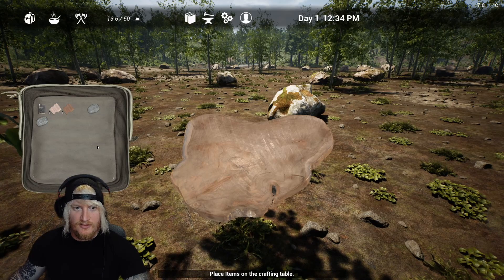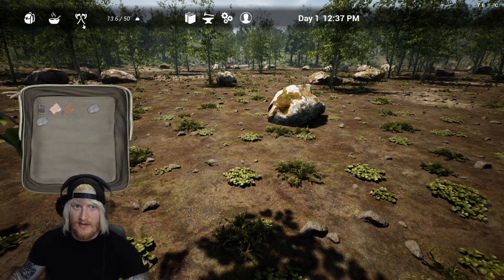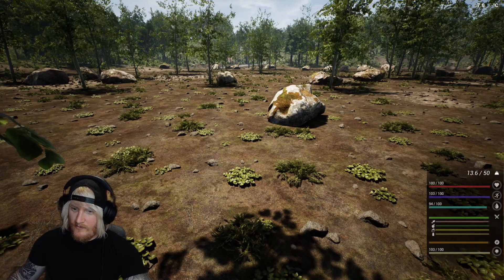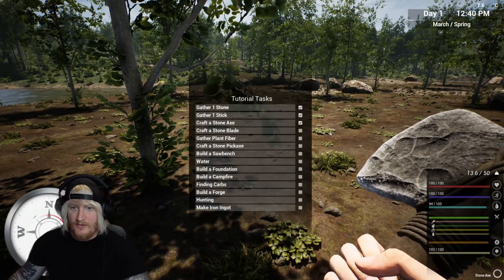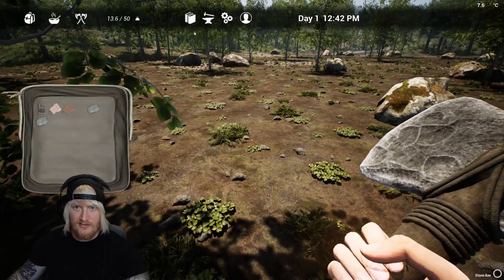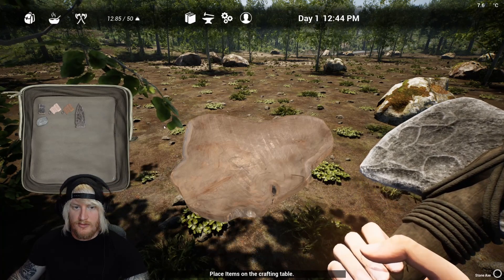Now I've got a backpack — in the backpack I've got the food. It's a bit like The Forest in how it's set out. I press one... alright looking good. Let's go for a stone blade now — stone, stone blade — sorted.